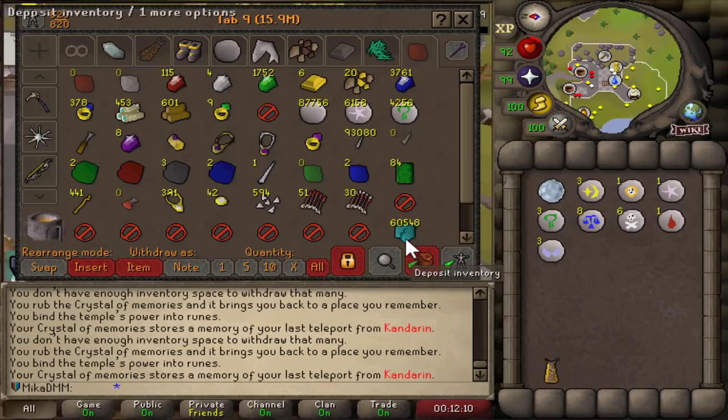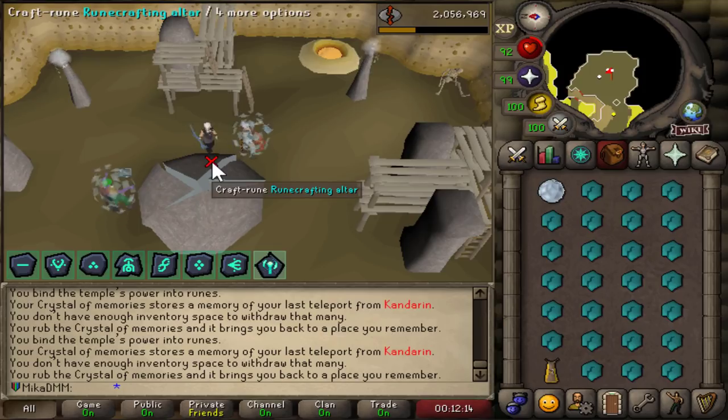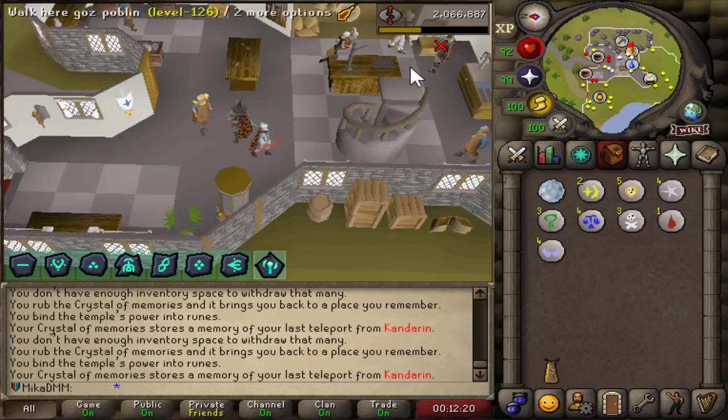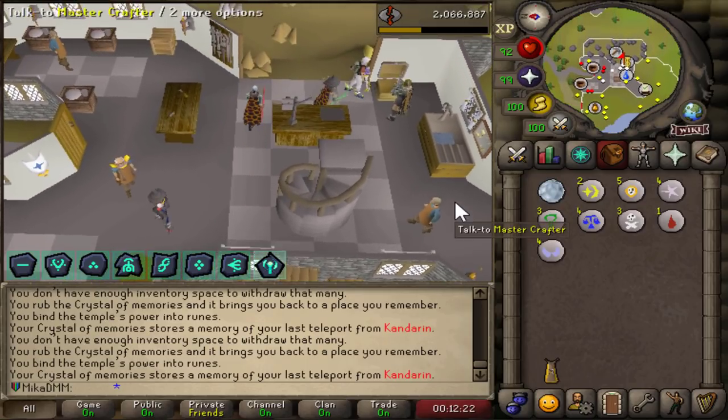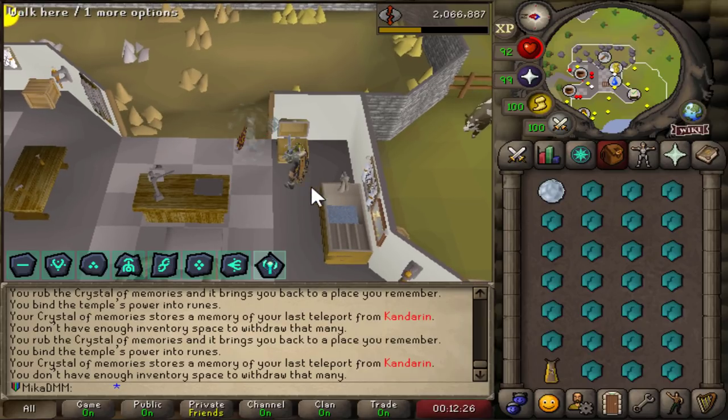We're starting on 80 runecrafting and I believe I have enough Dense Altar Essence to finish all the way to 99. If you're wondering how runecrafting looks once you have everything optimised, it literally looks like this: you go here, click that, 10k XP drop, teleport, spam click, and go right back. That's how we're going to do it all the way to 99.